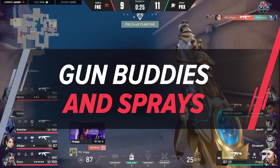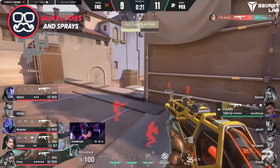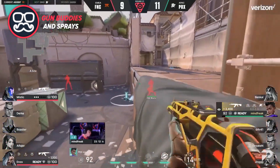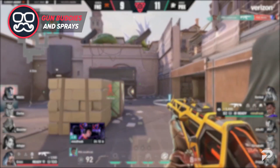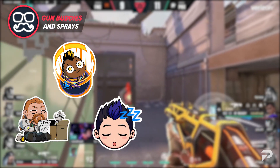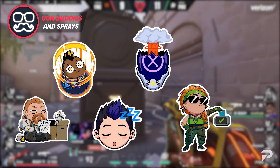With every battle pass video, I always look forward to getting to the buddies and spray portions of the video, mainly because I love looking at the jokes and memes that Riot is able to come up with. This battle pass is no exception, as Riot keeps the jokes coming. We can clearly see that in the Simple Instruction Spray, the See You Next Round Spray, the Ice Sleep Spray featuring Yoru, the KO Mind Blown Spray, and the Hawk Out Sky Spray.